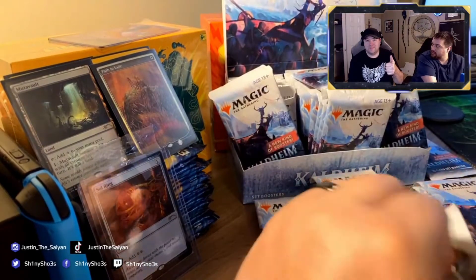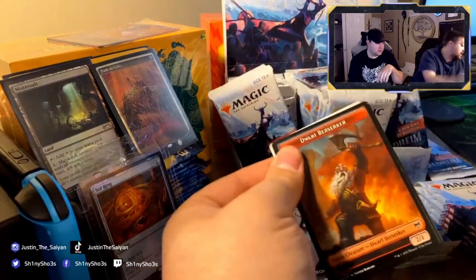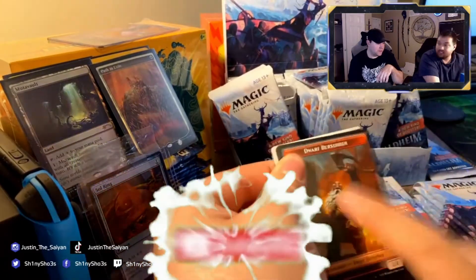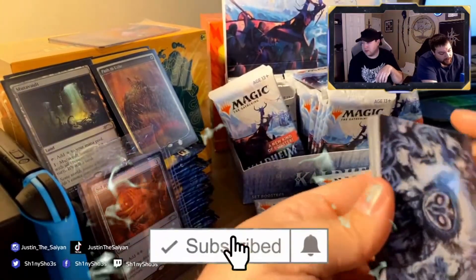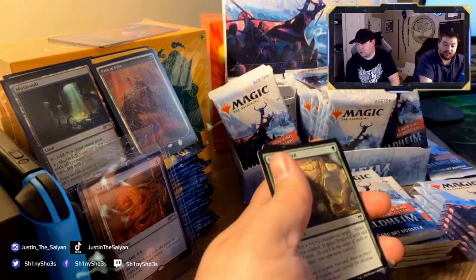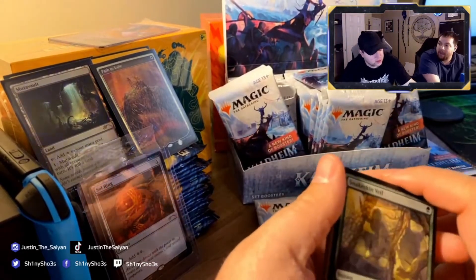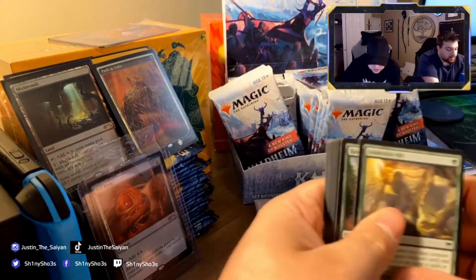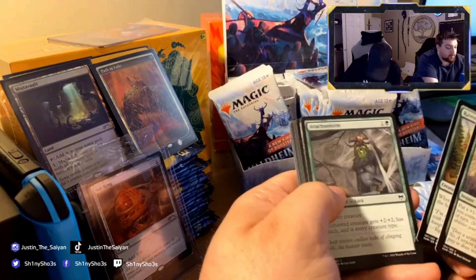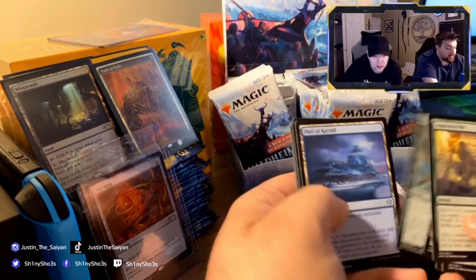This pack feels heavy. It doesn't have anything from the list though — we can see that from the dwarf art card on the back. We did get a foil snow-covered mountain to start off with — snow-covered lands are worth at least a dollar, always. Some can be worth more.